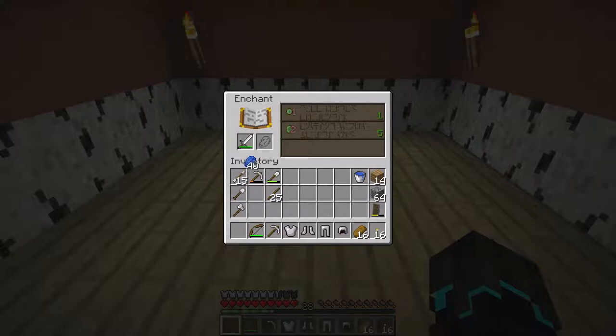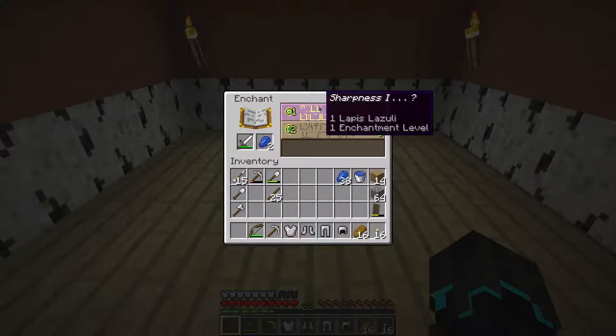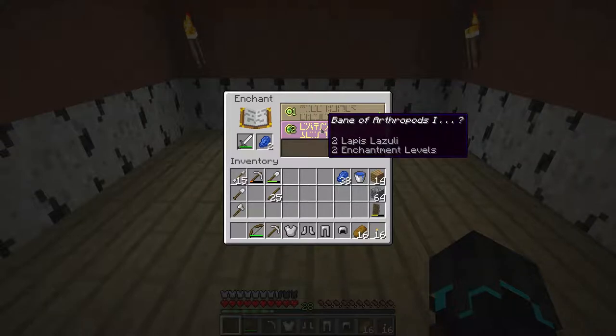I'll put in my sword and my lapis lazuli. If you hold your mouse over it, it shows how much lapis lazuli you need and how many enchantment levels. For the first option we can get sharpness one, for the second we pay two levels and get bane of arthropods one and maybe something else. It shows we'll at least get sharpness one, and on the highest option at least bane of arthropods. I want to take the highest one available.